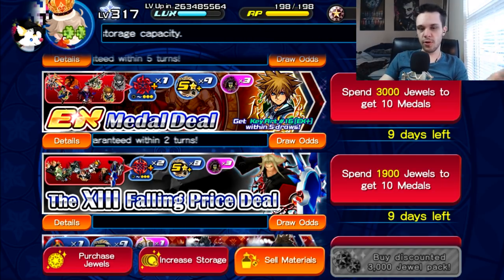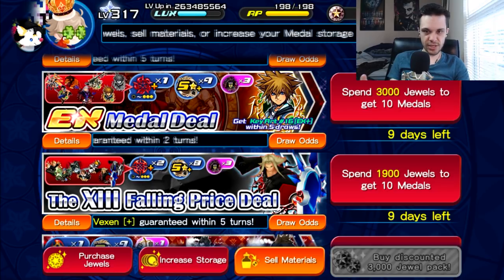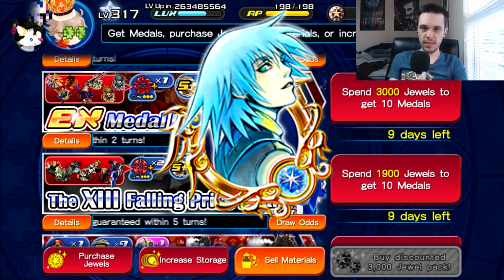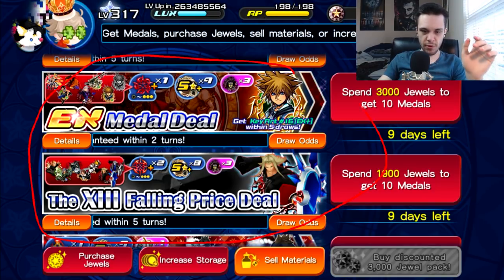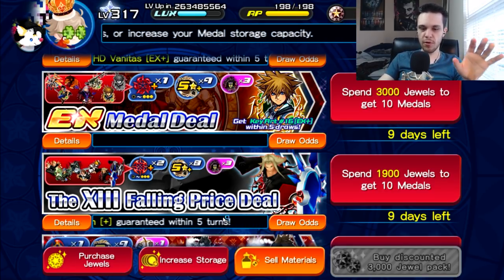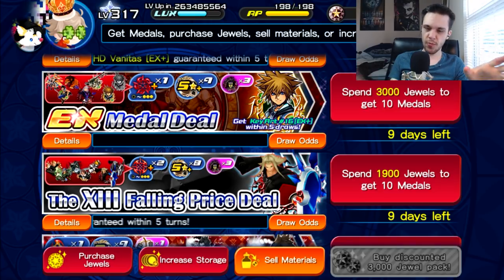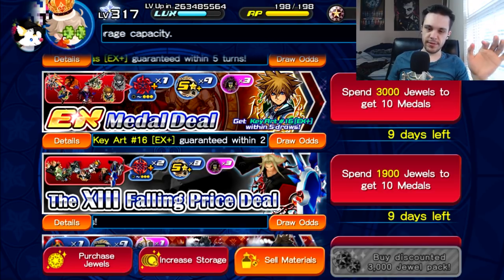Each of these banners comes with their own perks. KeyArt 16 EX Plus is basically just a speed version of the Kingdom Hearts 2 Cloud EX Plus and the Illustrated Kingdom Hearts Riku EX medals. I want to point out that both of these banners are 5 Mercy Pool. It shows on the KeyArt 16 banner but doesn't show that on the Falling Price Deal unless you go into the details — but they are both 5 Mercy Pool. So don't worry if you're concerned you're not going to get Vexen because he's not Mercy — he is Mercy, they're both Mercy.